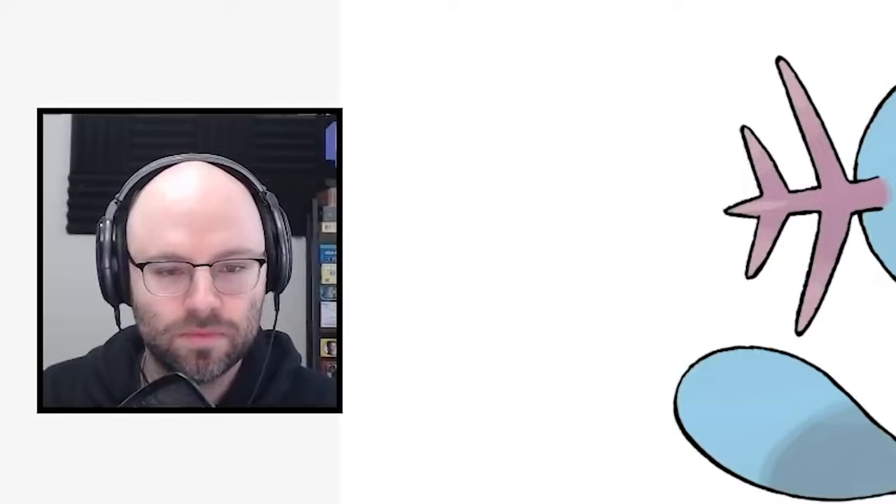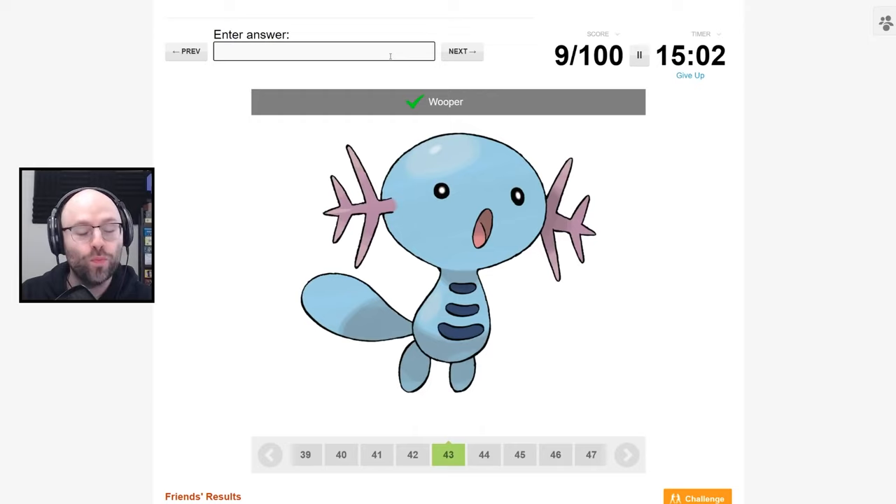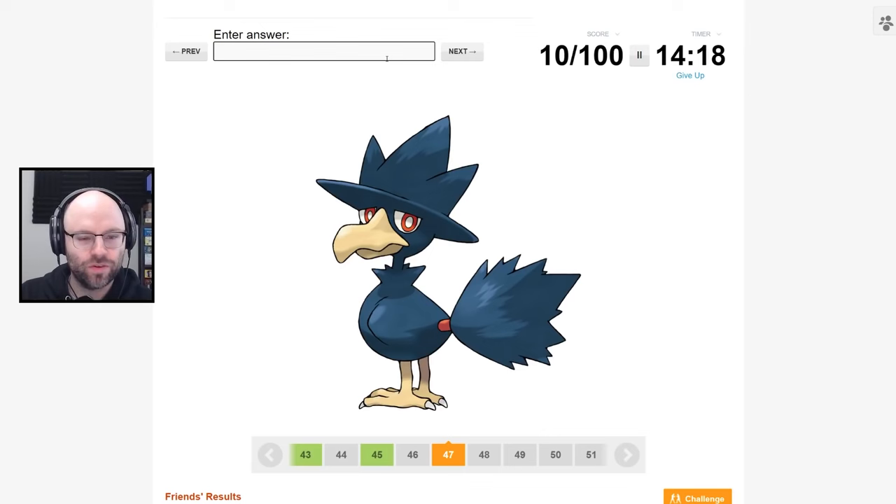Wooper! Wooper! Wombat — yeah, I know you! You evolve into a cool bird. I like a bird with a hat. What the heck was your name? Crowbrim.